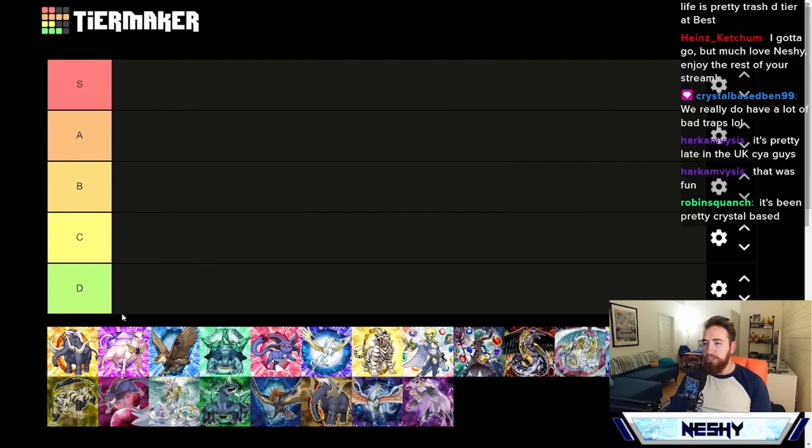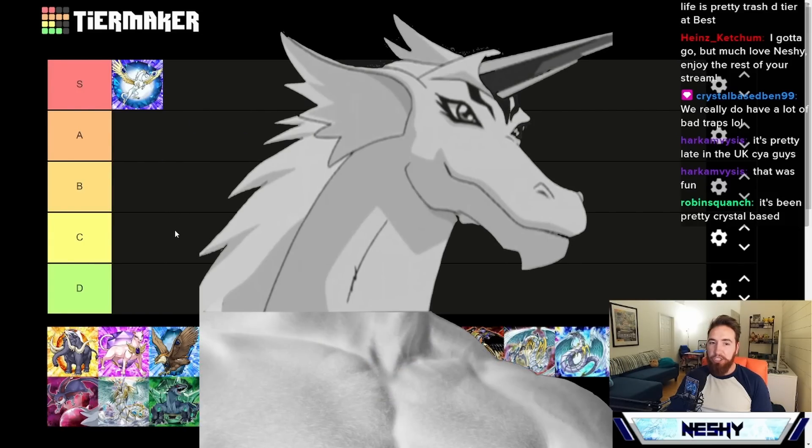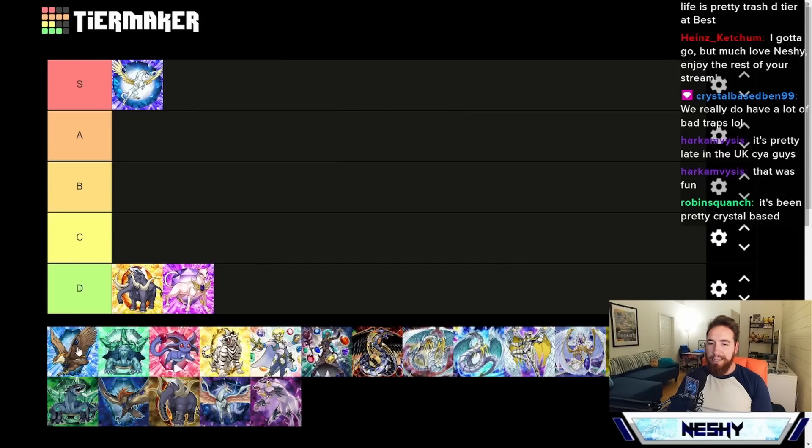We're going to start off with the OGs. We got to put our boy Sapphire Pegasus in S tier — he's the leader of the bunch, you know him well. And unfortunately, the rest of them are just going to fall into D tier.